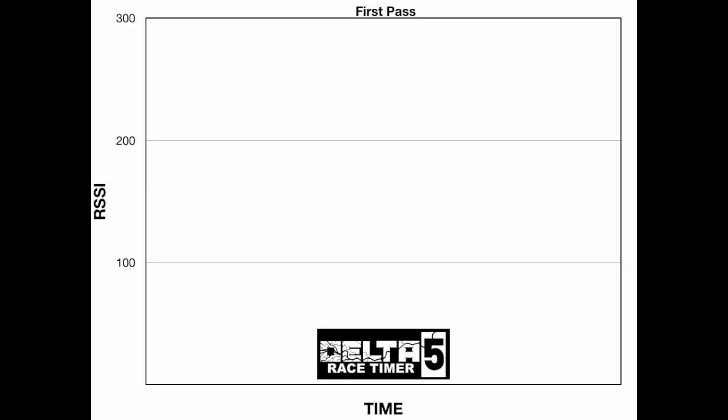Let's get to it. Hopefully this will help explain what the Delta 5 race timer is doing and what all the settings mean. This is a graph that represents what the timer sees. On the left is RSSI, on the bottom is time. The first pass is very important to the timer because this is where it establishes the trigger that's used for all other future passes. When a quad flies over the timer, the RSSI will look something like this.